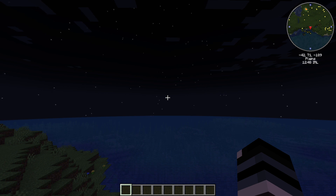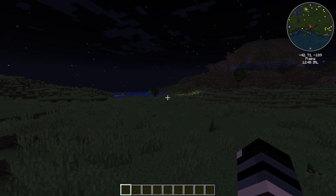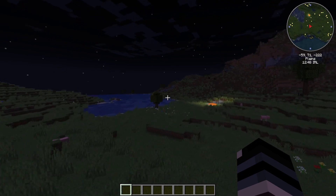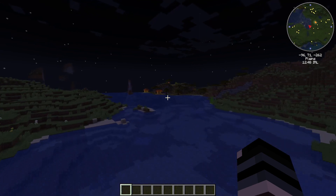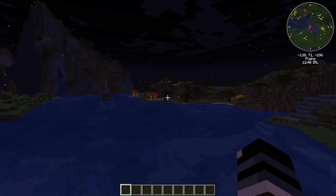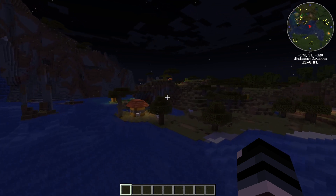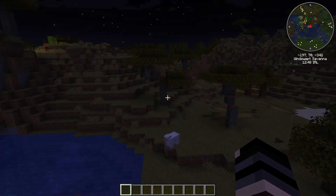In the Lannister seed you spawn at approximately X16 Z176, and your closest village is northwest. If we fly over there it shouldn't take long to reach it. There's the first house - so this is our village, it's a savannah village.